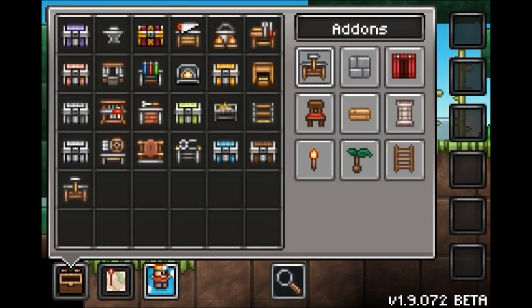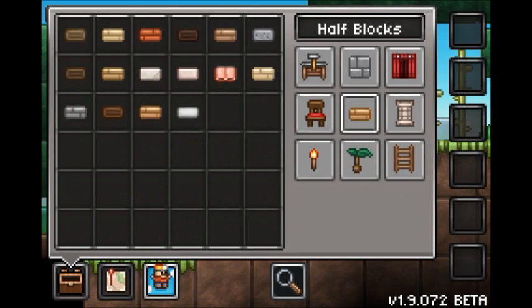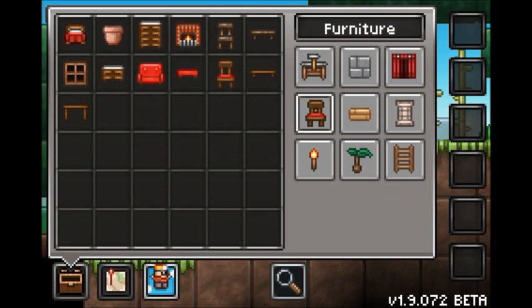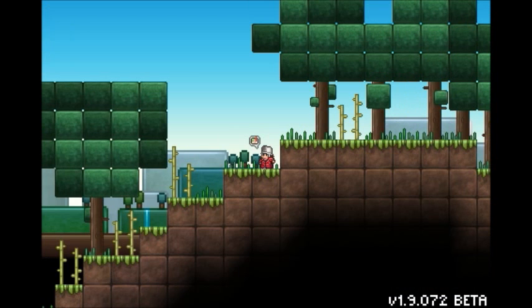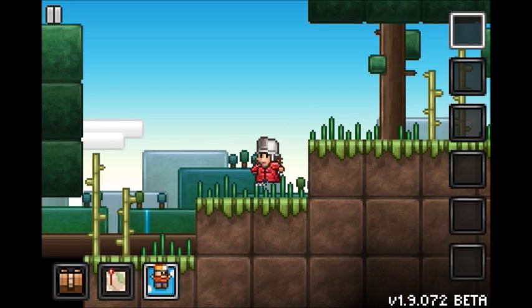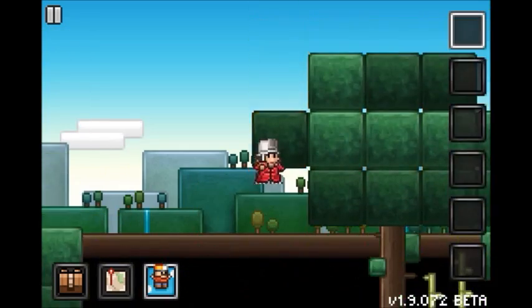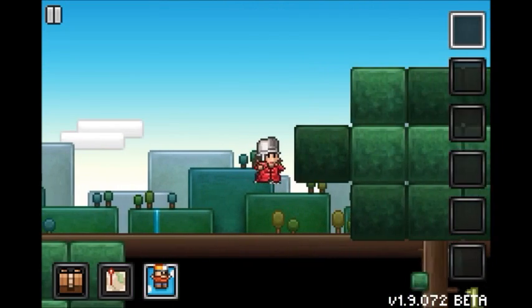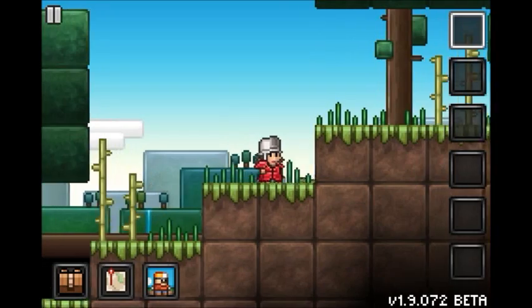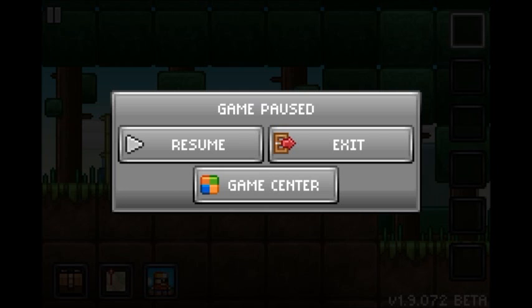In creative mode, you go into your inventory and you can select different categories — kind of like in Junk Jack — and find all the stuff you want. You still have the map that can zoom out. There's a button you can turn on and off to be flying, and you just scroll up and down like normal. That's pretty much creative in a nutshell — press the button to fly, and when it's not pressed, you're not flying.